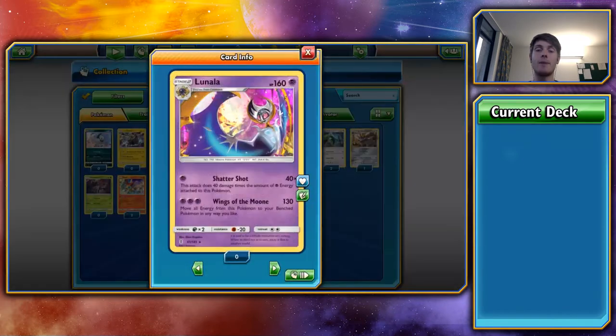Next, Baby Lunala — not Lunala GX. Its first attack, Scattershot, does 40 times the amount of Psychic energy attached to this Pokémon. Think about Lunala GX, which allows you to move all Psychic energies between your Pokémon. If you partner Baby Lunala with Big Lunala, you could move your energies from the bench onto Lunala to do a massive amount of damage with Scattershot when you know you're going to get a knockout. Its second attack, Wings of the Moon, moves all energy from that Pokémon to your benched Pokémon — so if you've only got 10 HP left, you can do a decent amount of damage and move all energies back onto the bench.